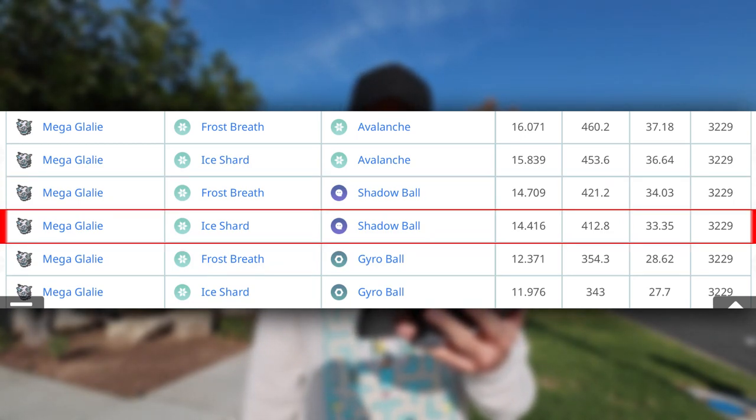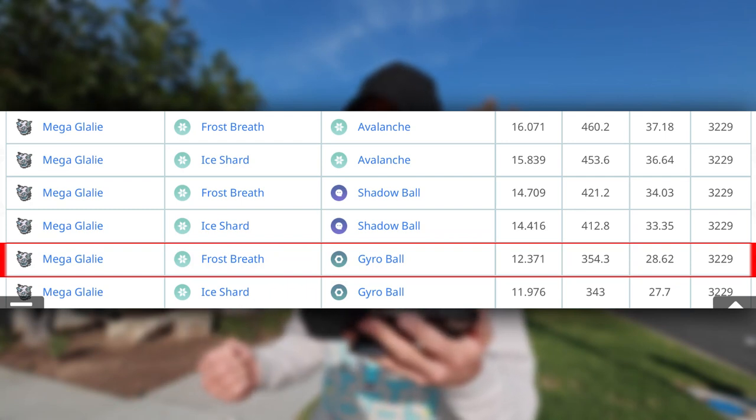The top recommended moveset for Mega Glalie is Frost Breath and Avalanche at 37.18 ER, Ice Shard and Avalanche at 36.64, Frost Breath Shadow Ball at 34.04, Ice Shard Shadow Ball at 33.35, and Gyro Ball at 28.62. Since it gets Shadow Ball, you might as well unlock it as a second charge move — Frost Breath, Avalanche, and Shadow Ball gives you a pretty solid Pokemon. I wish there was a Mega for Froslass, which would be a cool Ghost and Ice-type Mega.